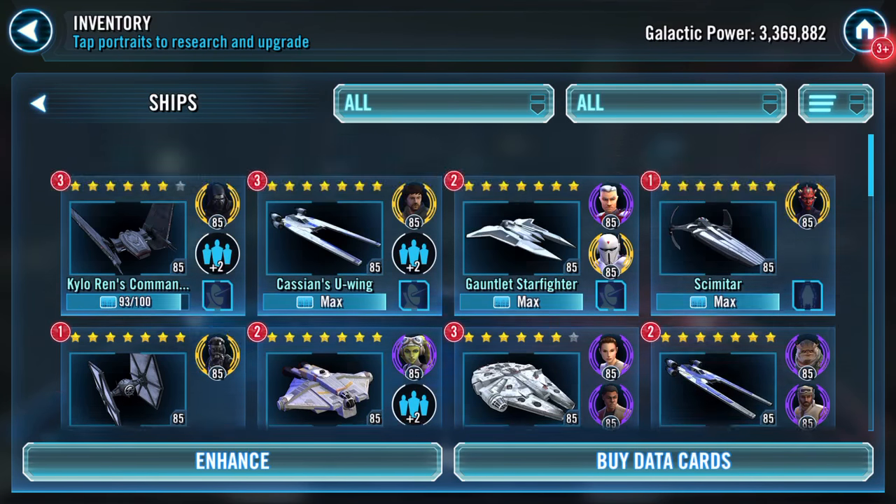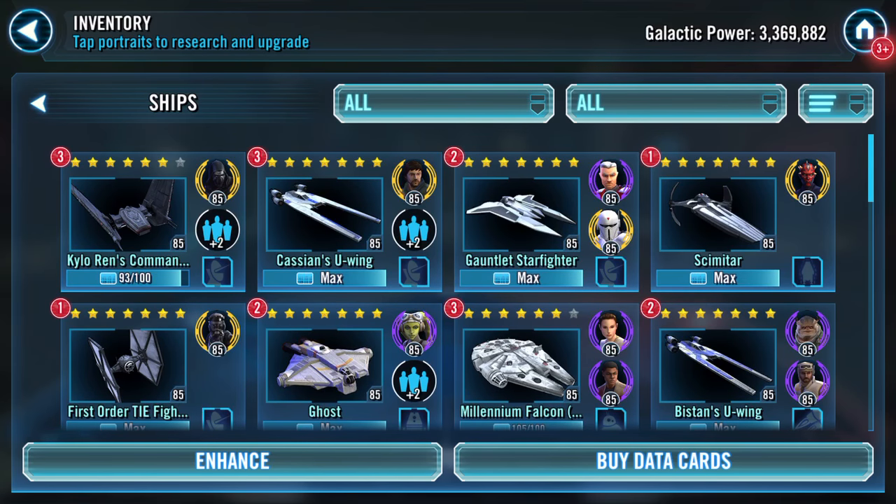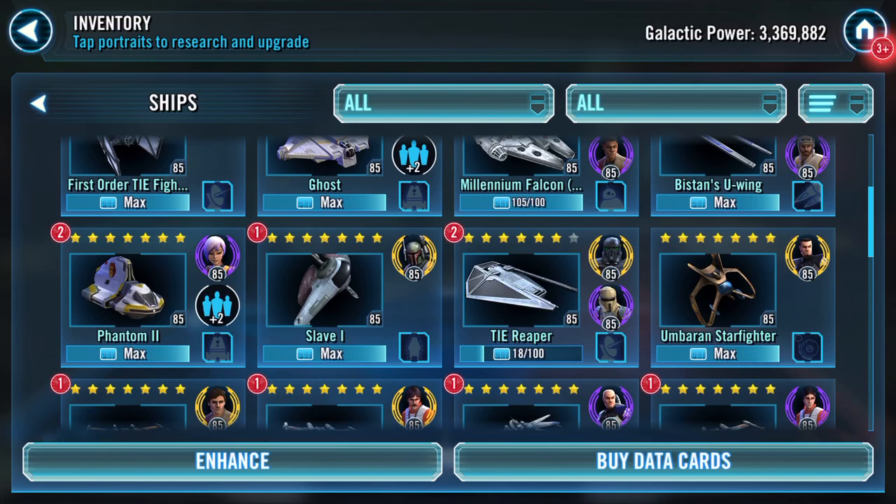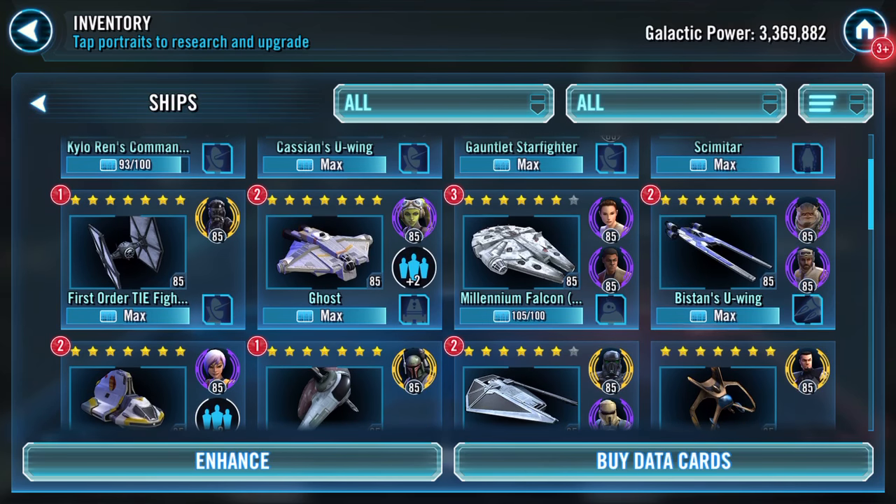I'm excited because my Command Shuttle is only seven shards away. The other one I'm farming is TIE Reaper — that's going to be a much longer farm, 18 of 100 there.